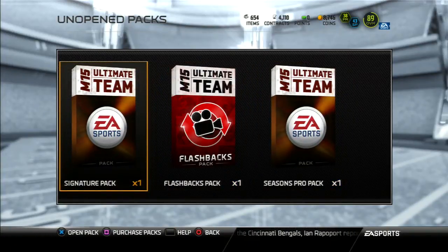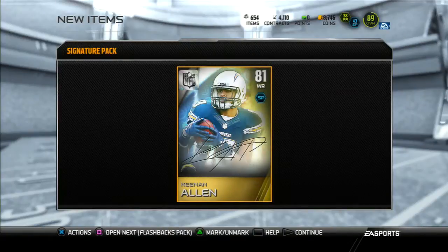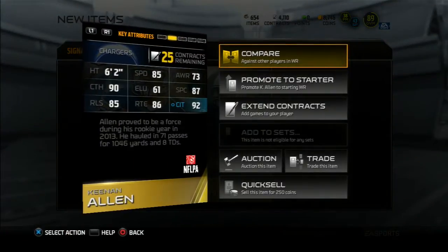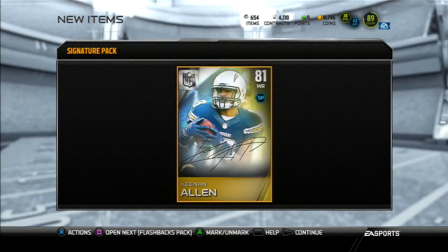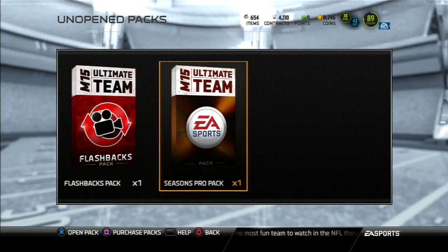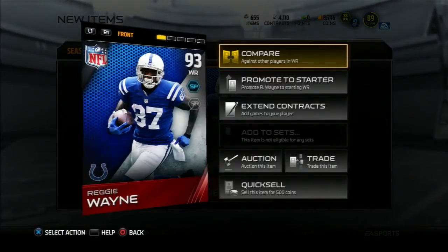All right, let's go ahead and get into this — we're gonna crack open the signature pack first. We get 81 overall Keenan Allen. He had a ghost card last year in Ultimate Team that was pretty nice, so I'll check the auction house to see what he might be going for — maybe not that much. Now the seasons pro pack, which is an elite — I get 93 overall Reggie Wayne.